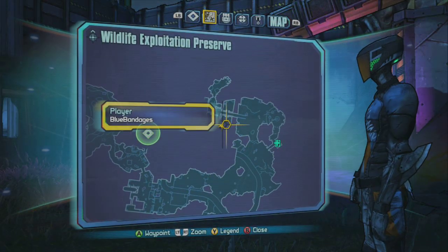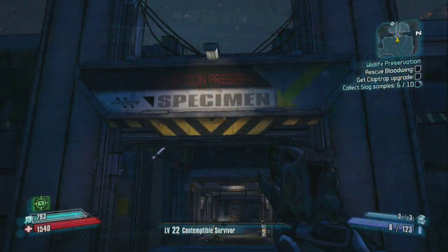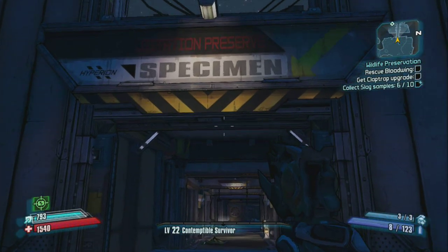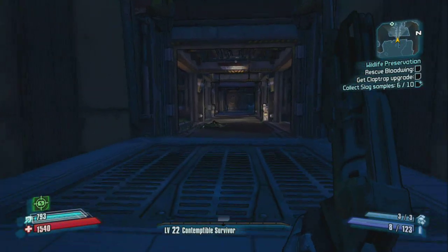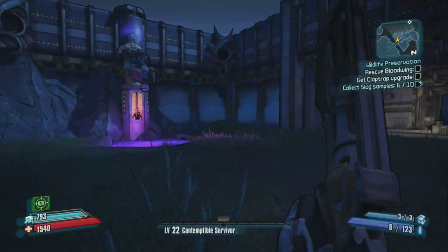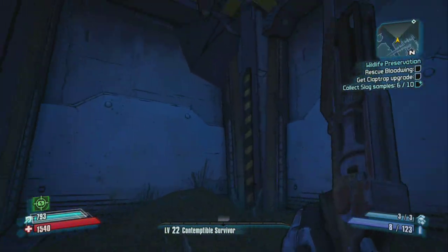The fourth teddy bear is inside the front left stalker pen in the Hyperion specimen area. The stalker pens are only opened after exploring Bloodwing's cage. Once the cages have been opened, head to the back right of the appropriate cage and look upwards. You should see the bear hanging from some stalker goo.